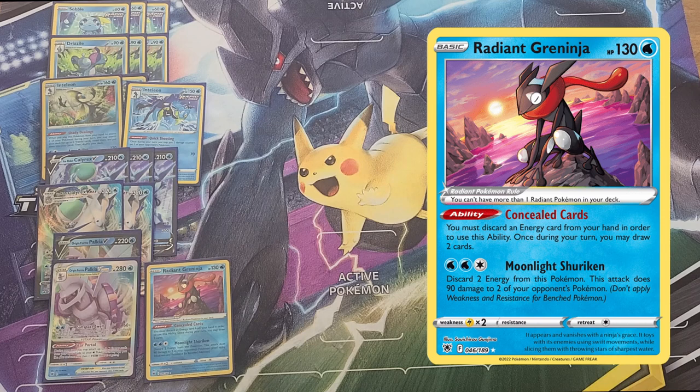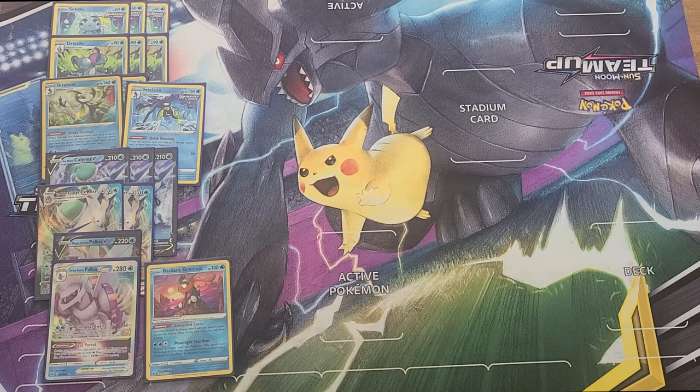We also play Radiant Greninja. Concealed Cards lets you pitch an energy and draw two cards, but Moonlight Shuriken — playing Palkia you might as well play the Greninja. Two Water Energy and a Colorless, discard two energy, does 90 to two of your opponent's Pokémon. I played against Durant last night and some other Sobble engines — they didn't see it coming. When you play Palkia down they haven't teched for it because all they see is Ice Rider. I hit Max Lance for 250, then Moonlight Shuriken cleaned up a Rapid Strike Urshifu and took out a Drizzile — that's a four-prize turn. Can't do that without the help of Palkia and Greninja.